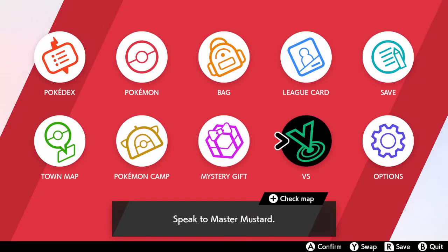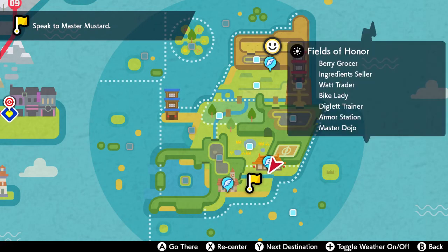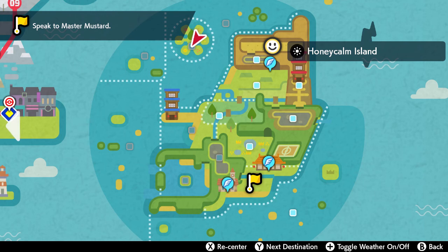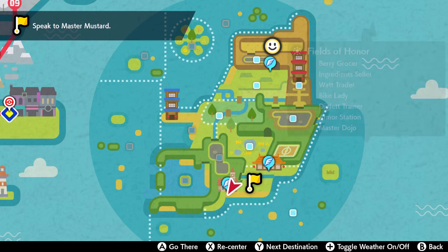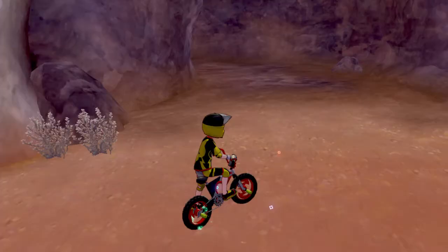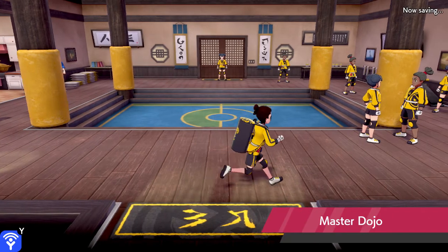Alright, we jacked around long enough - I wasted a lot of time. Let's head back to where we need to be. Honeycomb Homeland, Workout Sea - these little islands, we haven't even gone anywhere over there. We haven't even gone to some of these spots. Let's get back to the dojo. We jacked around long enough - back to the dojo, let's talk to the master like we needed to.